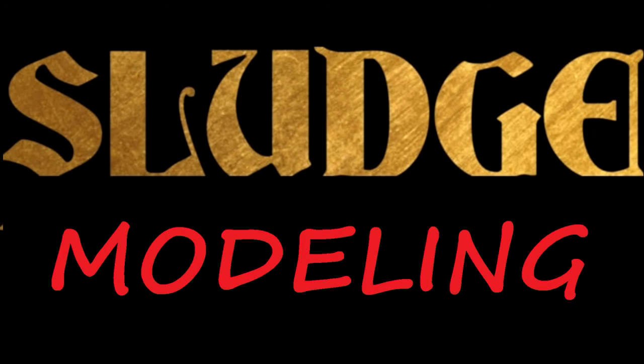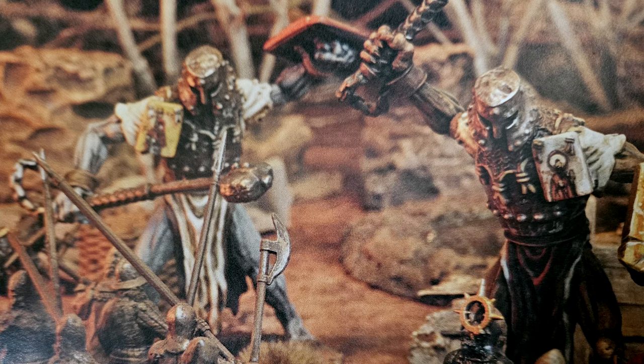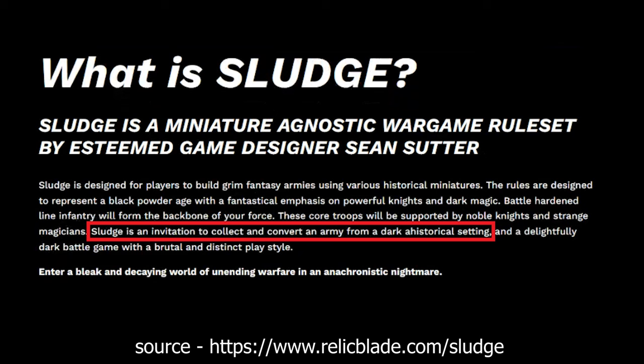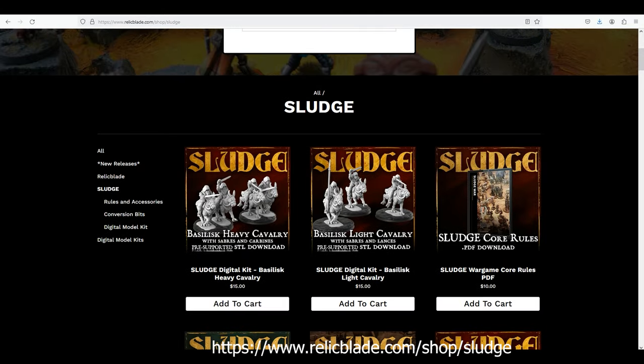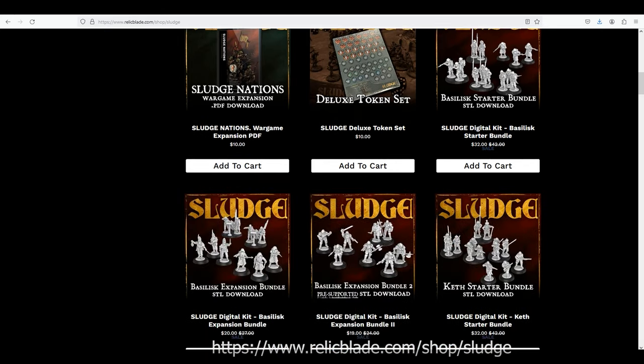Since the background supports such an interesting array of ideas — such as airships and giants, giant bird-riding cavalry and heavily armed knights — the possibility for modeling up the armies is virtually unlimited. As Sean himself says on the Sludge website, Sludge is an invitation to collect and convert an army from a dark, ahistorical setting. He has created both physical miniatures you can buy and STL files that you can also buy, download, and print on your own 3D printer. There are also physical and STL kits with just heads of each faction, so you can add them onto other miniatures of your choice. Even though he encourages using historical miniatures to convert up your own army — which is exactly what both Dee and myself have done — I highly recommend that you purchase the models and STL files that he has created.